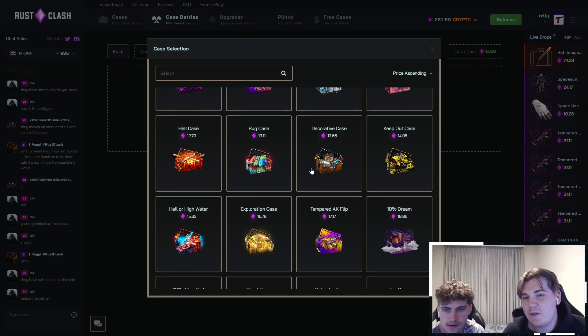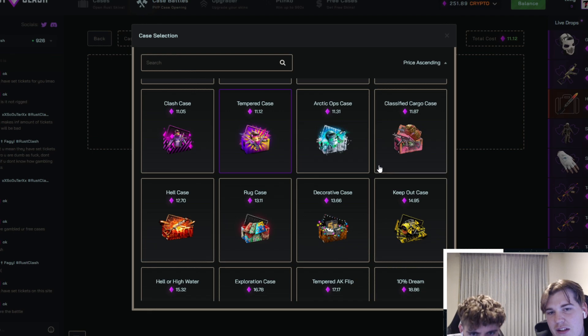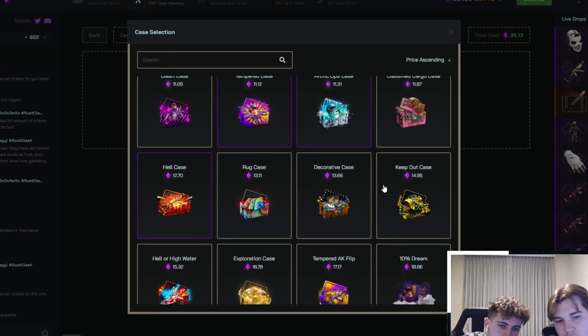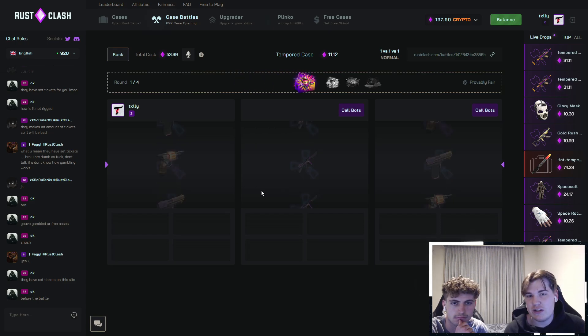Heaps of smaller options as well. What we're going to do — let's do a tempered case, arctic ops, hell case. I like the look of that. We're always going to go 10% — 10% dream. $53 on this battle. I literally have no clue how this site works. Core bots, get in here boy.